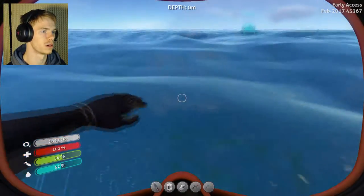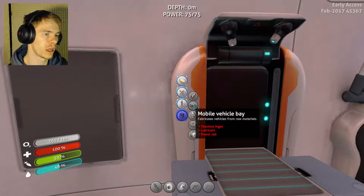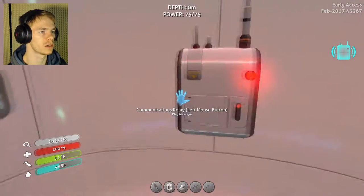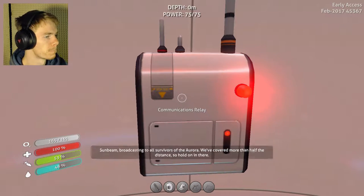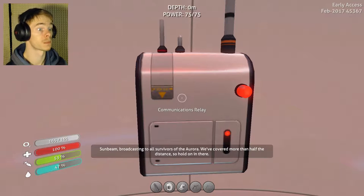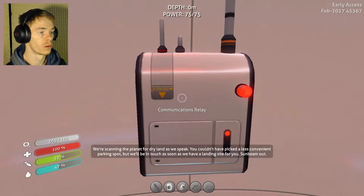Got me a peeper. So all I need is titanium ingot, lubricant, and power cell. Message: Sunbeam broadcasting to all survivors of the Aurora. We've covered more than half the distance, so hold on in there. We're scanning the planet for dry land as we speak. You couldn't have picked a less convenient parking spot, but we'll be in touch as soon as we have a landing site for you. Sunbeam out.